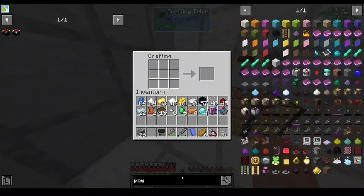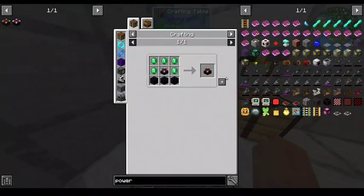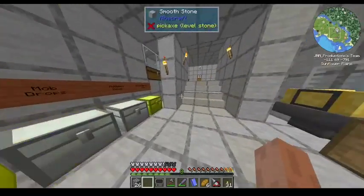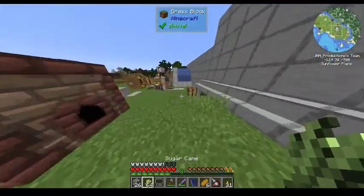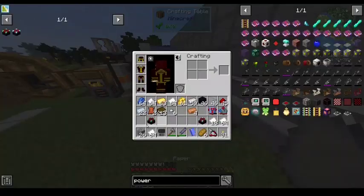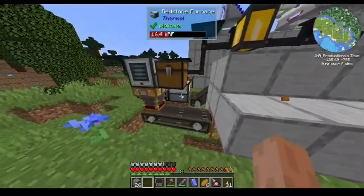I'm just going to go with bookshelves. Let's make one, two of you — one of you. And then I just need a bunch of bookshelves, more than I have access to right now. So let's get that leather I'm working on.